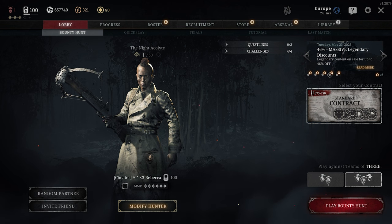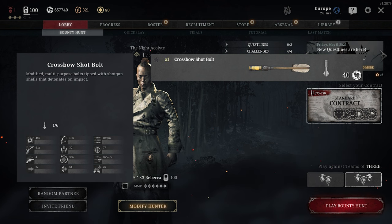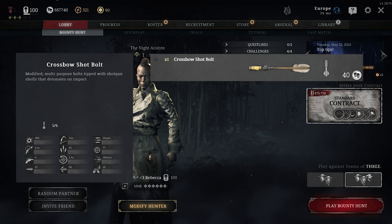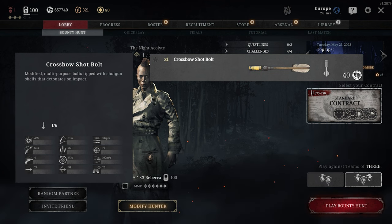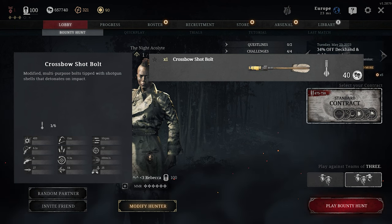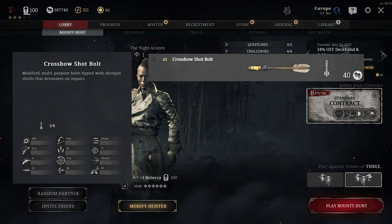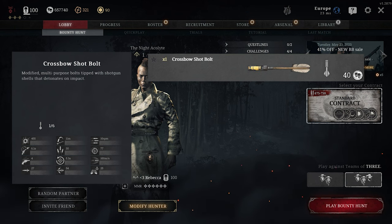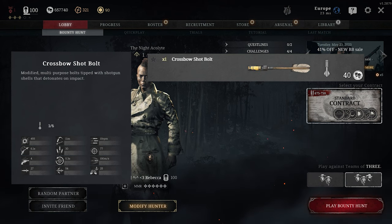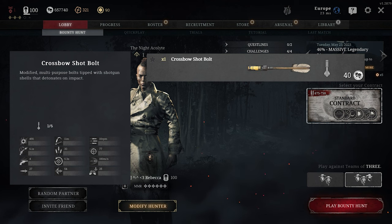Let's talk about the special ammo. At this point I want to mention that you can do a 50-50 split on your special ammunition while playing crossbow. First we have the shot bolt, which is in my opinion the best ammo type for the crossbow. The shot bolt is a bolt with a shotgun shell attached at the tip, which gets triggered on impact and deals 455 damage. This means the shot bolt has an infinite one-tap range as long as you hit your target in the head or upper torso. It does come with more bullet drop, lower velocity, and you cannot reuse the bolt since it gets destroyed on impact.